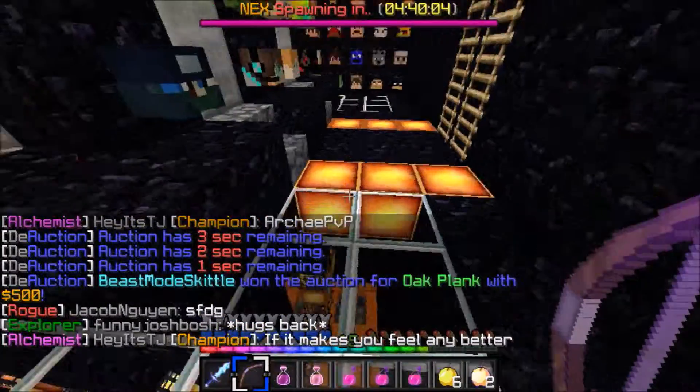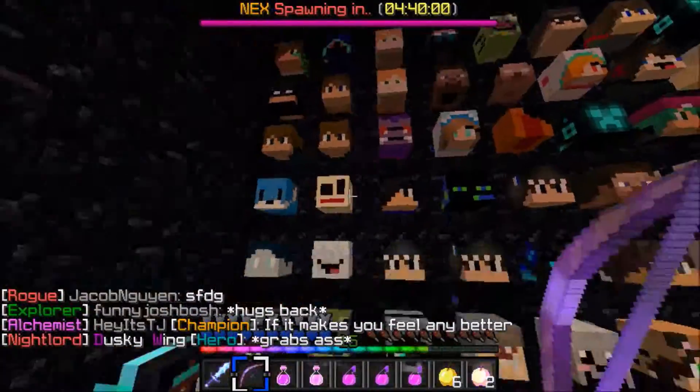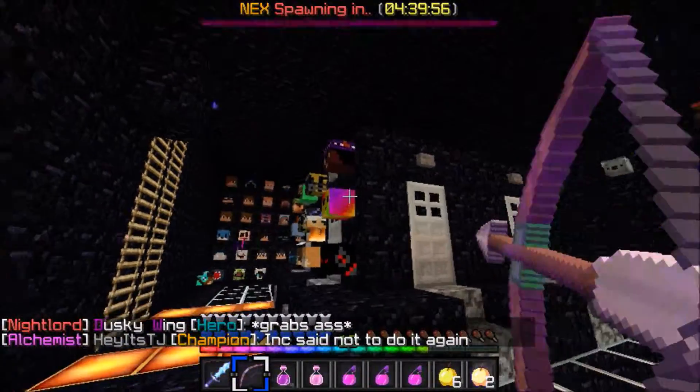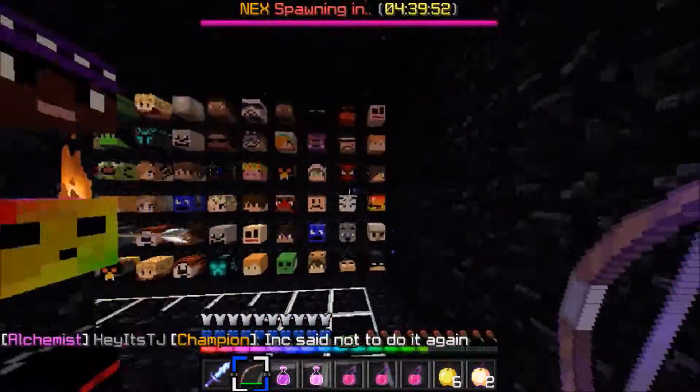This is Scythe, welcome to my base. This is my IG farm, this is my headwalls, this is our AFK pool. We have all our special heads right there.